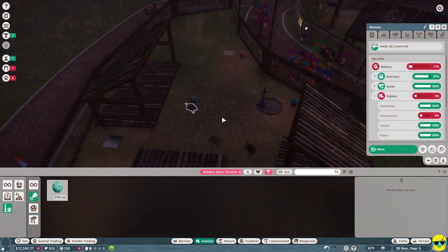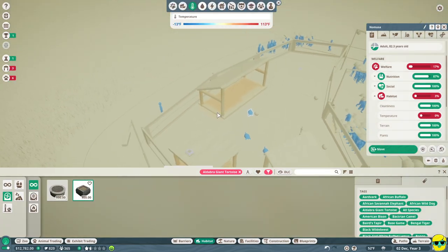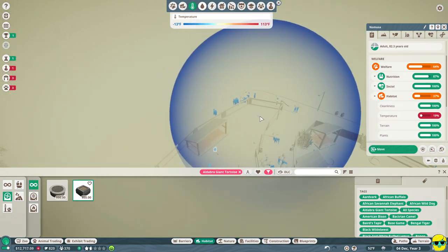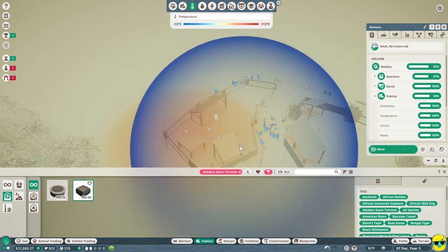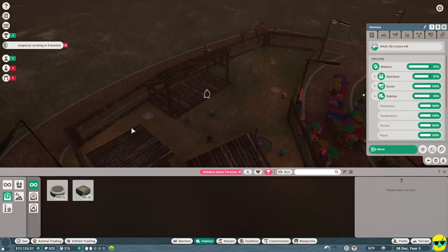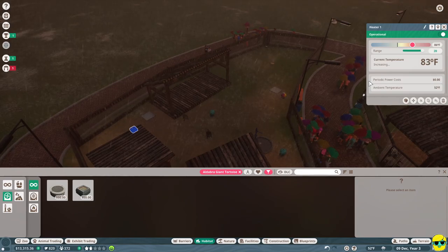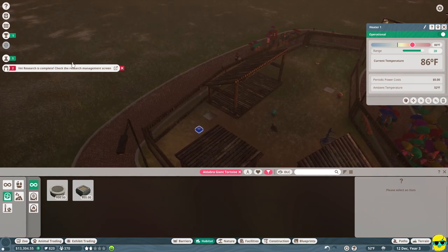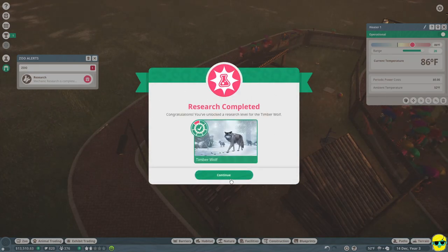They're too cold — it's cold right now, so we need heaters in this habitat. I'll place heaters in the habitat. Clicking on a heater, we can set what range we want it to heat to. The ambient temperature is 52 and the current temperature is now 86. We've also finished some research on the Timberwolf — that means we're done with that, so let's start researching the turtle.